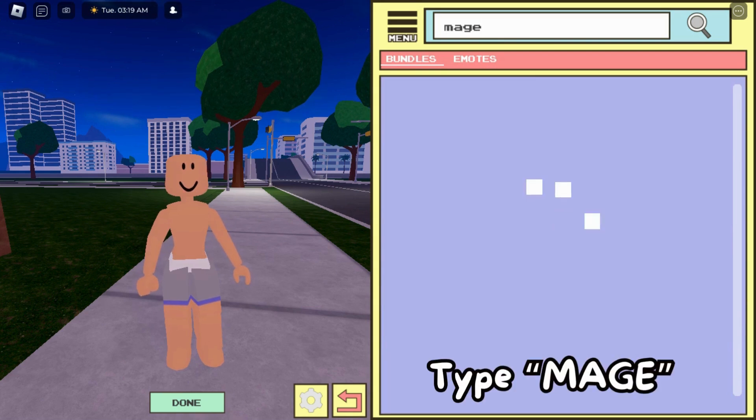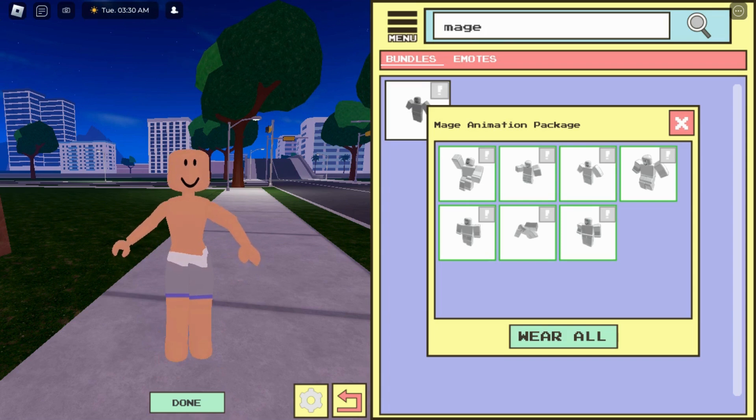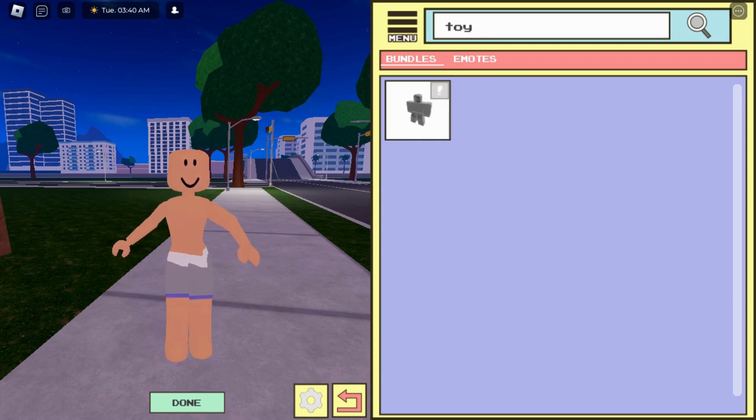Now type 'image' and you have to select 'wear all' — it means wear all. This will set the shape of your body. Now type 'toy toy toy'.